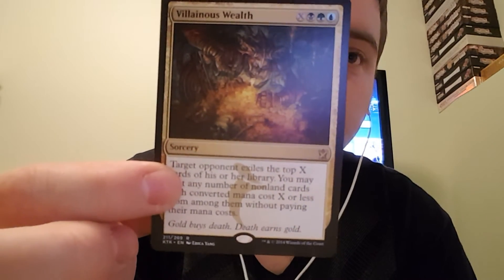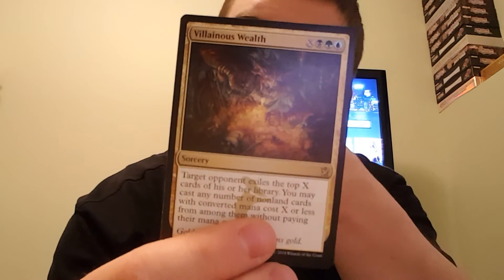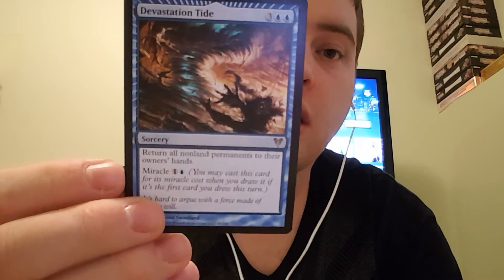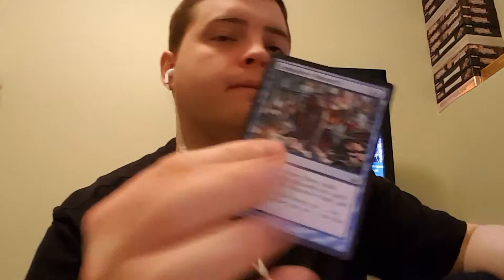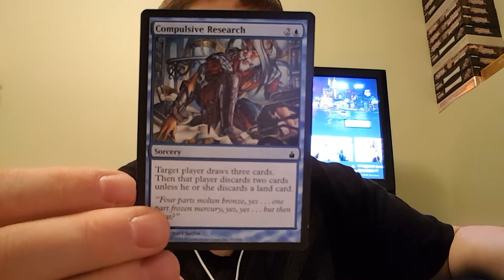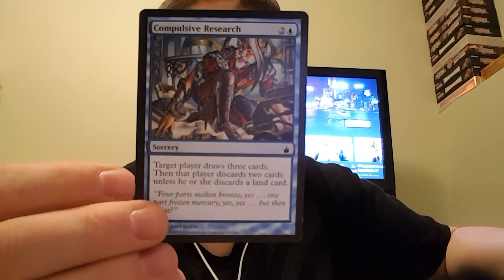Villainous Wealth — target opponent exiles the top X cards of his or her library. You may cast any number of non-land cards with a converted mana cost X or less from among them without paying their mana cost. Devastation Tide — return all non-land permanents to their owner's hand. It has a miracle cost for 2, so if you draw it and play it on the same turn, it only costs 2. Compulsive Research — target player draws 3 cards, then discards 2 cards, unless he or she discards a land.